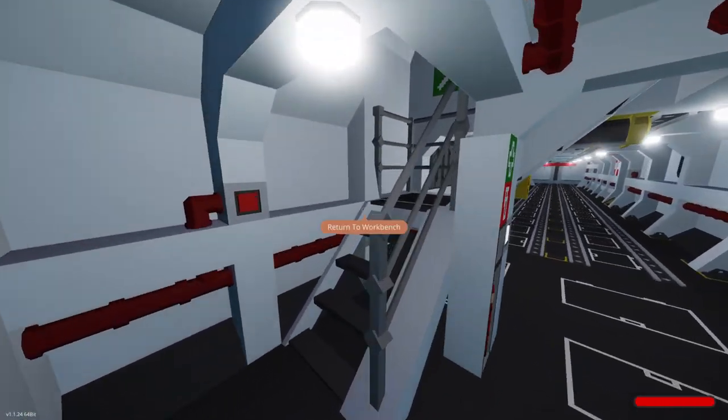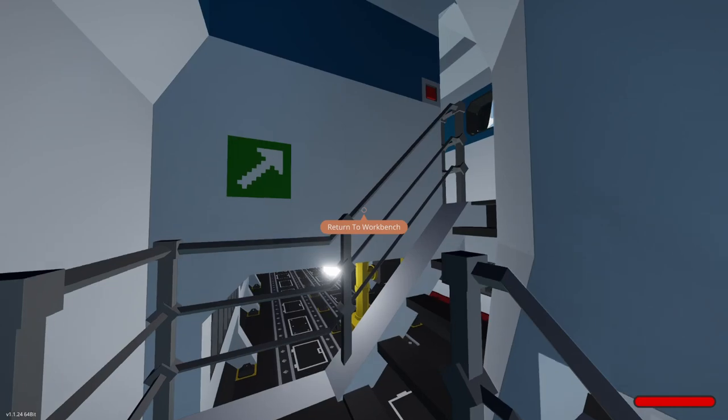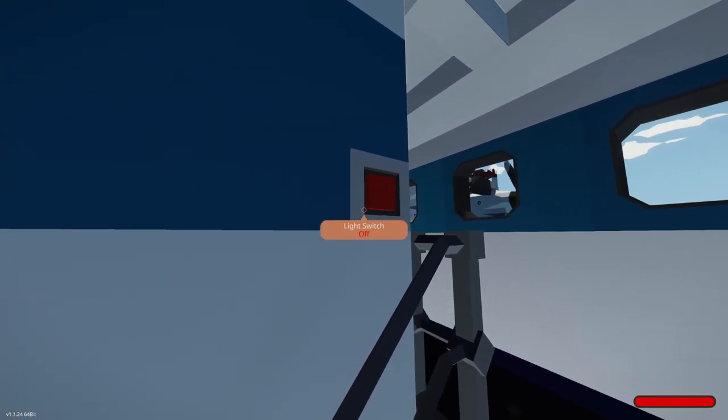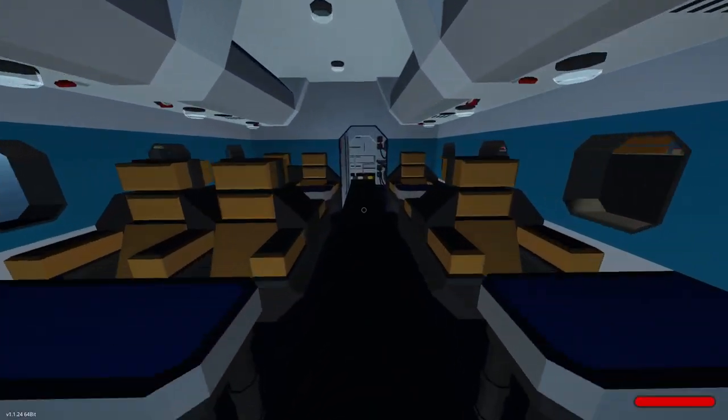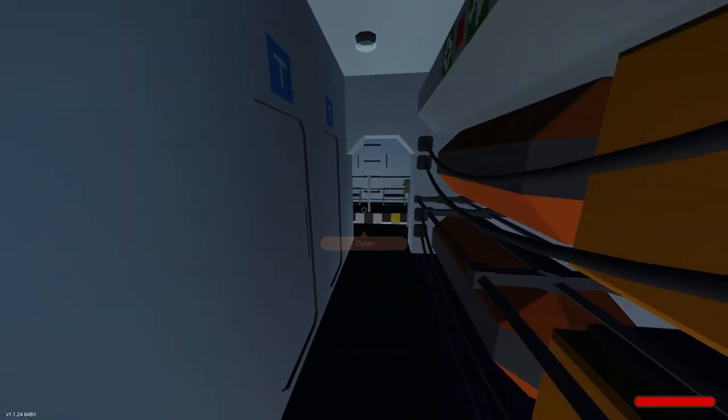Alright, there we go. Let's go around here. Light switch — we're good. Another light switch. Oh wow, look at this — it is a flying boat with passengers, of course. Duh.